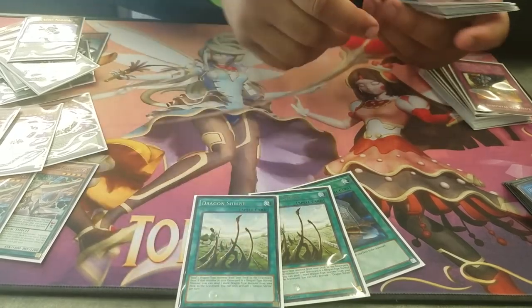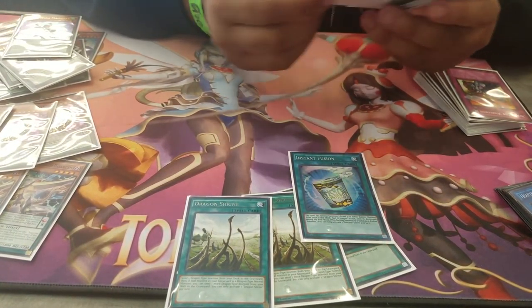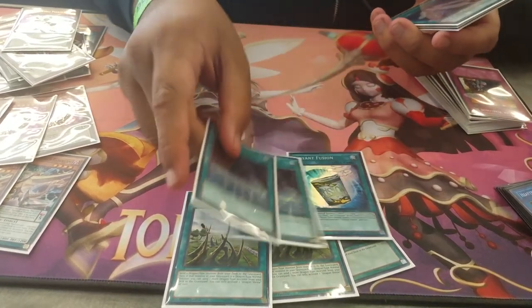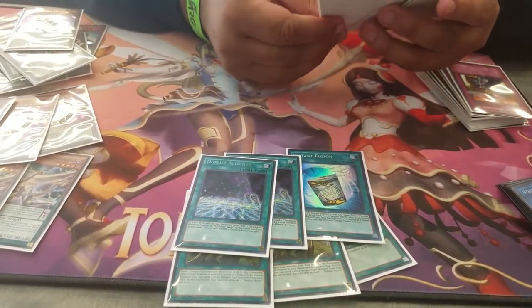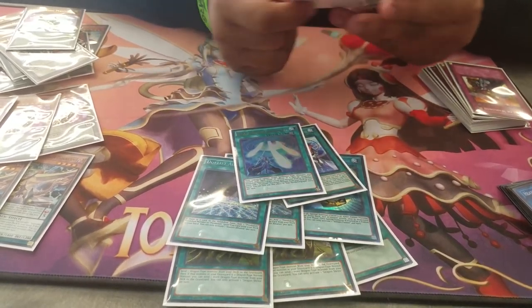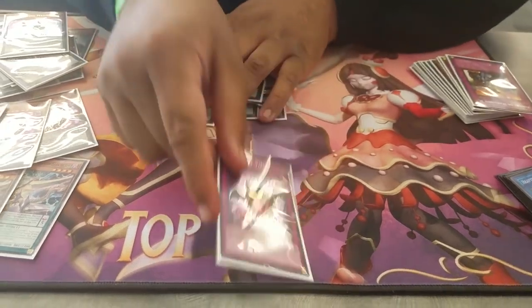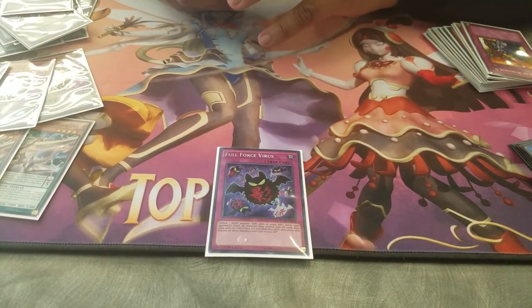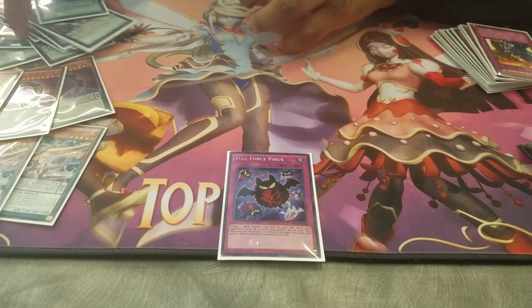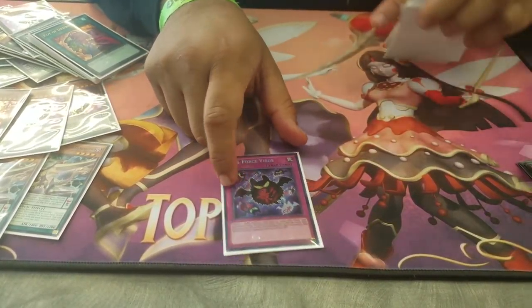My spells are three Foolish Burials. I only played one Instant Fusion because it's searchable and my deck can do other stuff other than just FTK. Two Duelist Alliance to get my one Pendulum Call, or my Star Pendulum Graph, or my Odd Eyes depending on what I need in the situation. Two Pot of Desires and a Full Force Virus, which let me stabilize the field a lot if I go second or if I know what I'm playing against. Full Force just lets me set up boards going first.